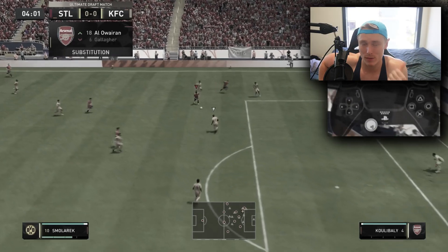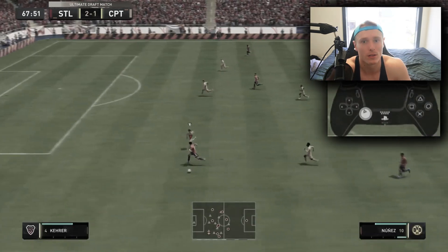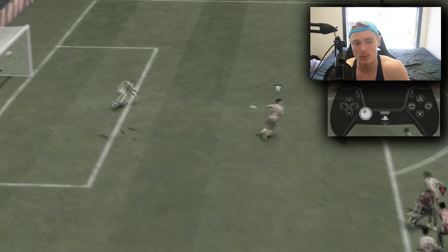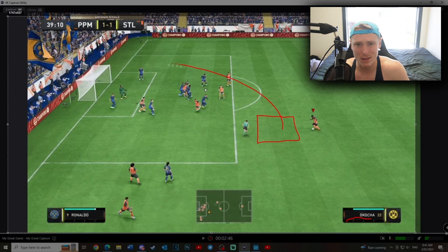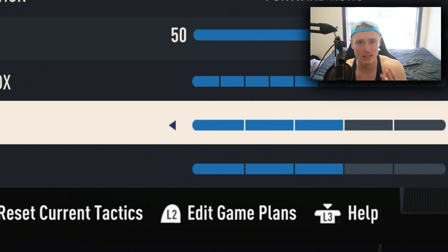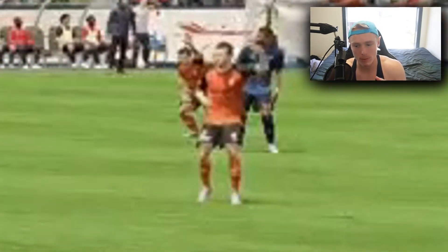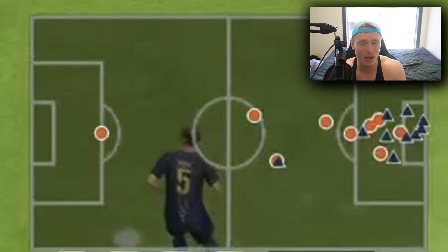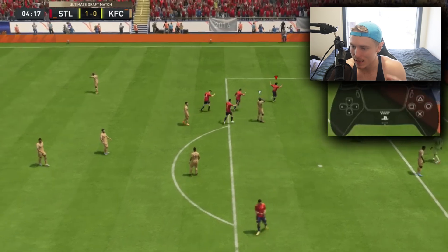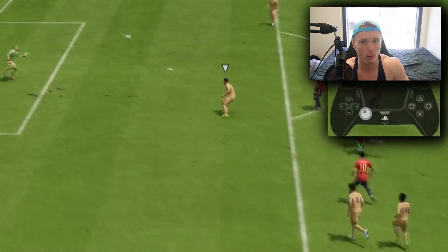Finesse shots outside the box. In the previous tutorial I said finesse shots were back and you could do them anywhere on the pitch. That's not the case in FIFA 23 — it's changed. There is only one sweet spot for scoring a finesse shot outside the box, which is just outside the 18-yard box, around three to four meters in-game, on the edge. If you have three bars in the corner settings in your custom tactics, there'll be a player in this sweet spot position every time. Do a short corner, pass it out to him, hold around three bars of power, and it'll go into the top corner.